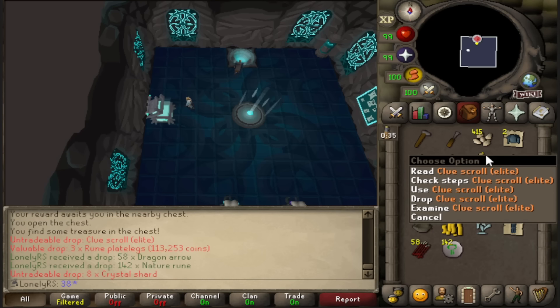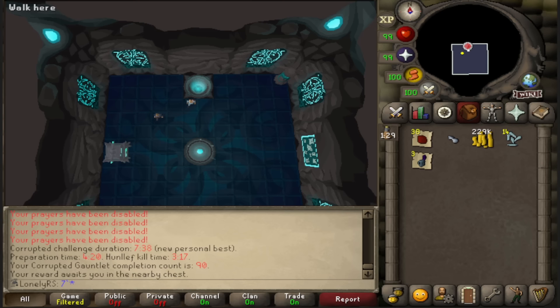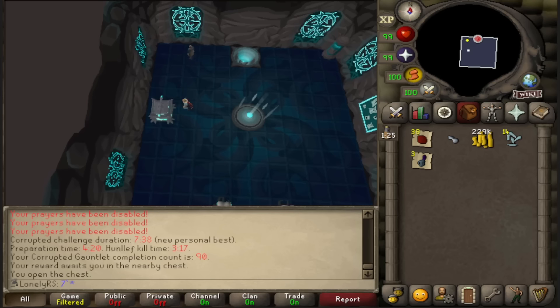Another elite. And coming in with a fairly useless crystal weapon seed — it's gotta be a PB. Barely. 738 seconds though, 90 KC. PB's a PB, I'll take it.